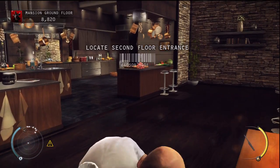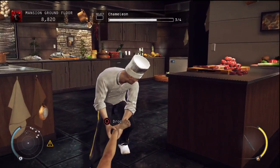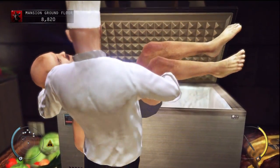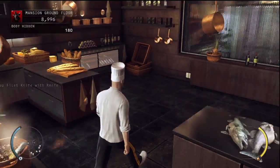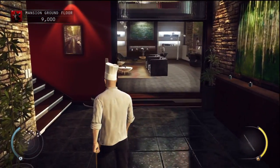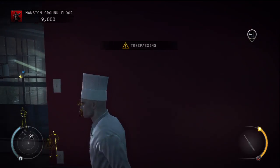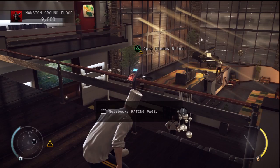You are disguised as a chef. You are allowed everywhere in the ground floor mansion area. No one in the mansion will see through this disguise, but be mindful not to carry visible weapons as they will cause suspicion. The body is now hidden. The container has room for one more body. If your score is high enough, you will unlock an assassin technique. Open the notebook to see your next unlock.